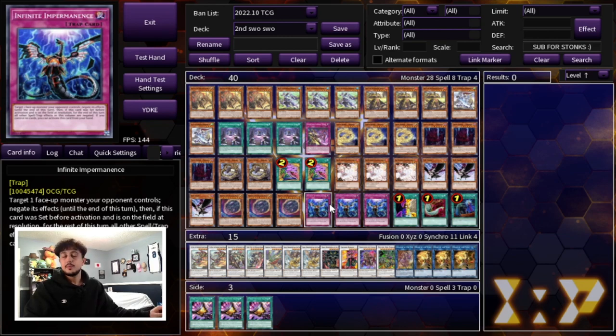We're also playing three Infinite Imperm. Imperm is a really good card, especially if you're forced to go first. But going second, if you draw it as your sixth card, it acts as a board breaker. If your opponent has an omni-negate on board, you can just start your turn by activating Imperm to get rid of that negate, so it kind of functions as a board breaking card as well.